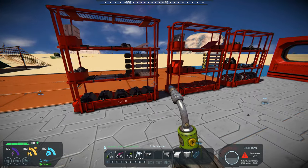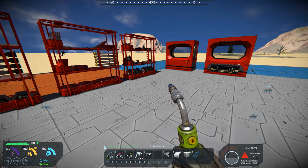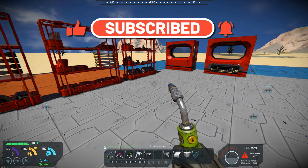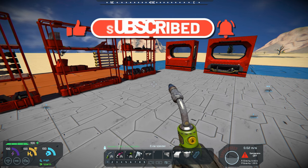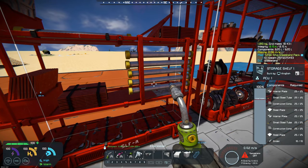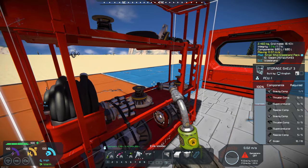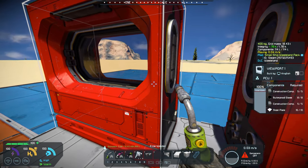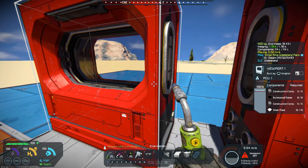It's along the same lines as his Sparks of the Future, so you can now add these blocks into a small ship. The recipe hasn't changed any — it's the same amount that you need for the large block.